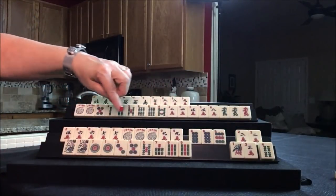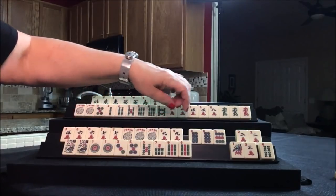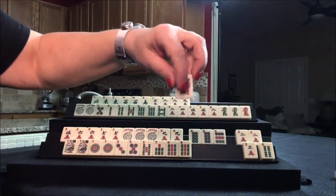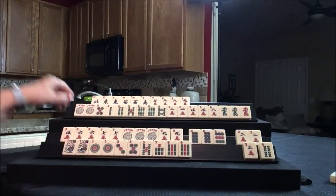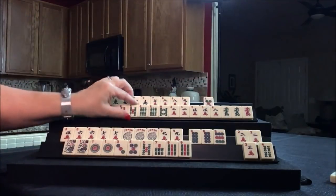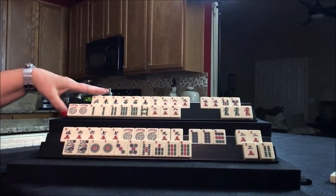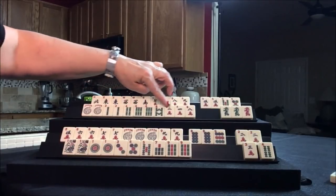One, three, five, five, six, seven, eight, nine, nine, four, three, one. Let's get rid of this one bam and draw for player two — two bam. Now we have two, six. I think we could maybe give up on the fives. We've got a lot of two, four, six, eight here — two, four, six, eight, two, four, eight.